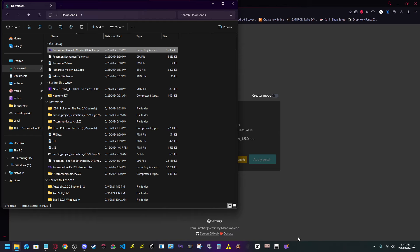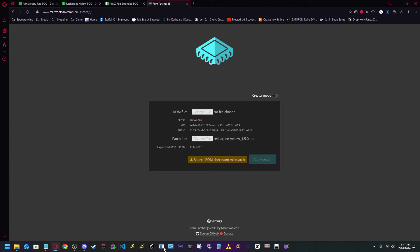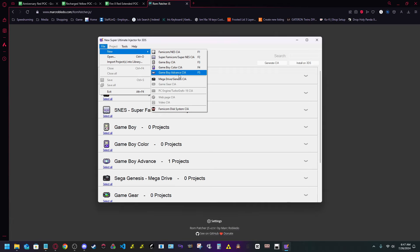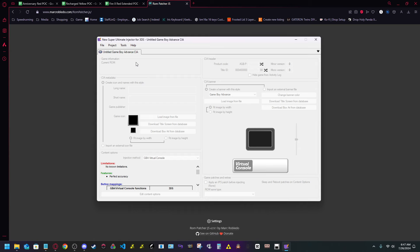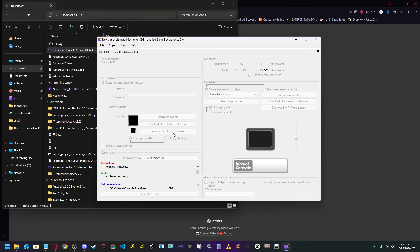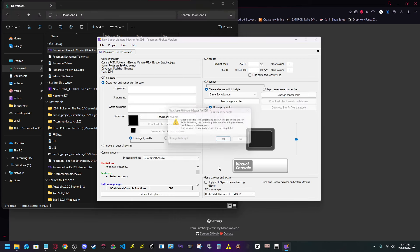Now if you want to play this on 3DS or 2DS — which is why you clicked on this video — open up NSUI, New Super Ultimate Injector for 3DS. Click on File, then click on 'New GameBoy Advance CIA.' I already have this done but I'll show you anyway. Drag and drop the patched ROM in.